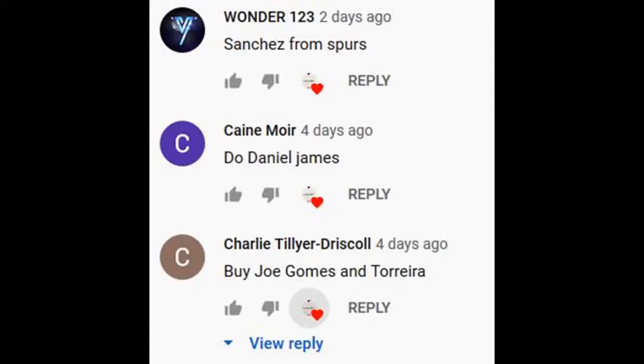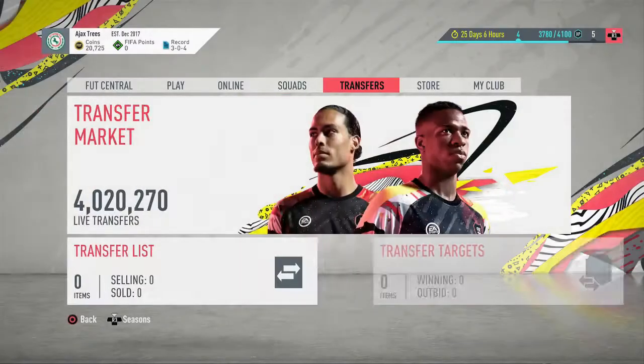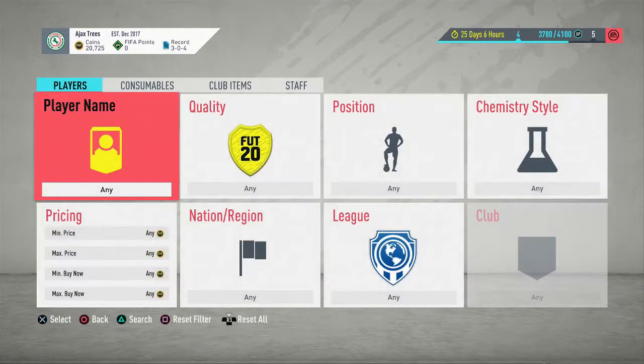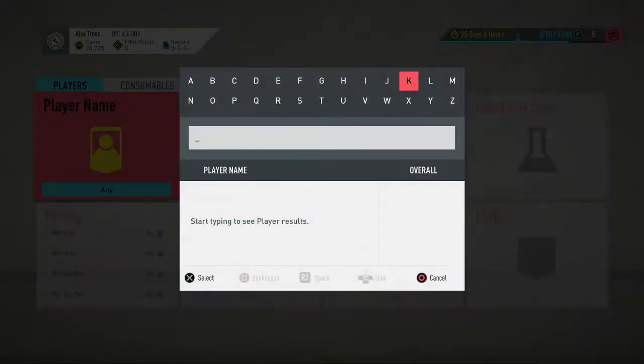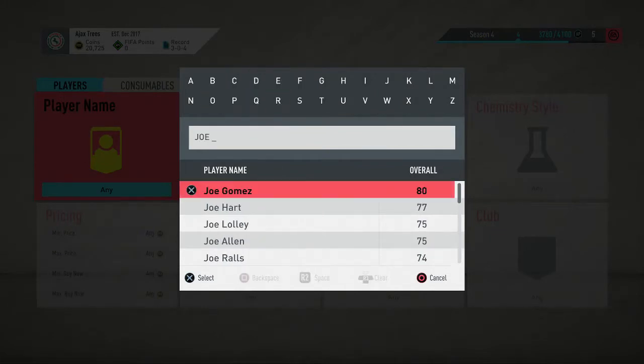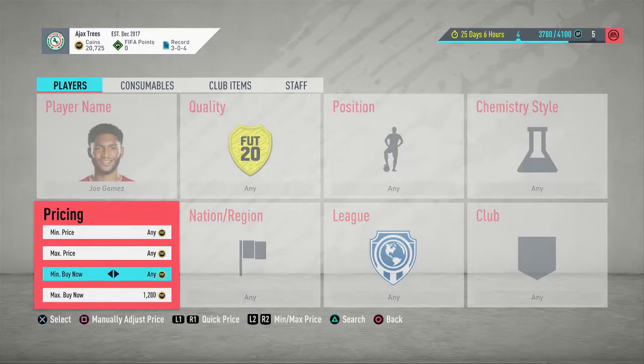Welcome back to another Subscribers Ultimate Team episode. Shout out to Wonder for the Sanchez comment, Charlie telling me to do Daniel James, and Charlie telling me to buy Joe Gomez and Torreira. On the agenda today we are going to be buying the players that you saw in those comments. First of all we are going to buy Joe Gomez, Torreira, and Davinson Sanchez.